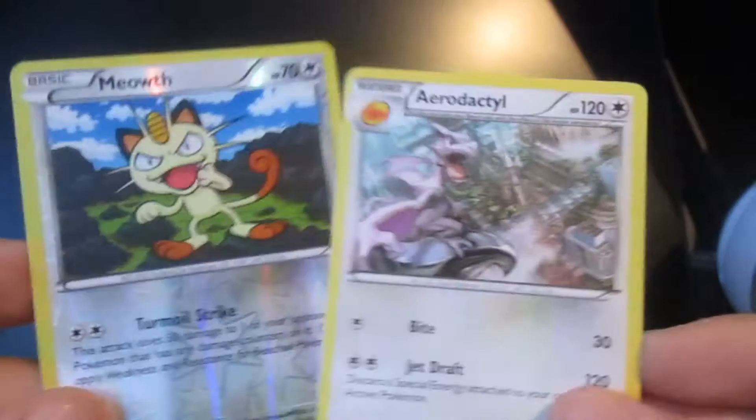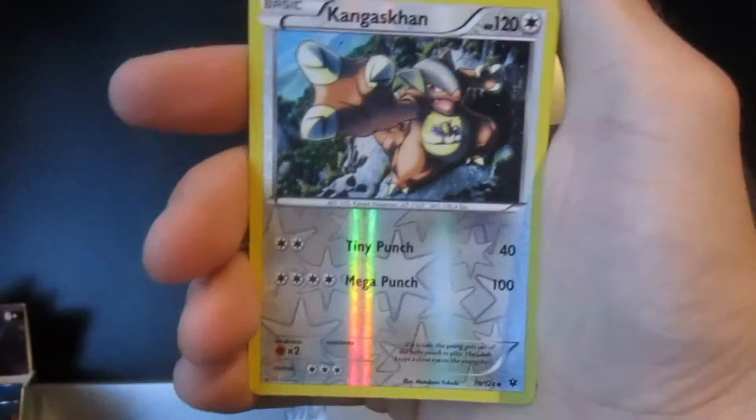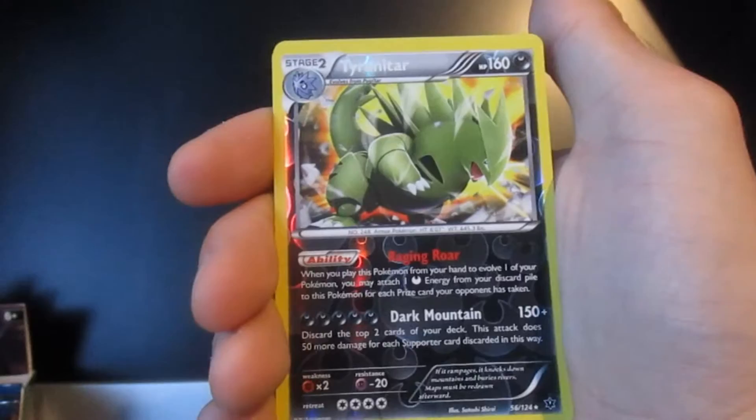Obviously our rares for these packs here — I believe I'm missing one but I don't actually know what it is, so I do apologise. Which is Aerodactyl — very nice, happy about that card. Meowth — not too bad. Kangaskhan — probably my favourite card out of this whole entire opening. Lokario — that's a beautiful card as well. This mother trucker is a beast. Very nice, and obviously the promotional card there with the corresponding coin.